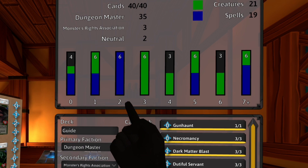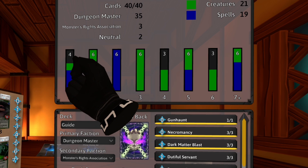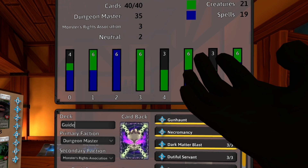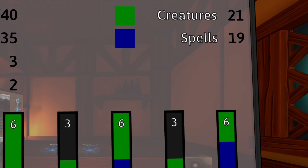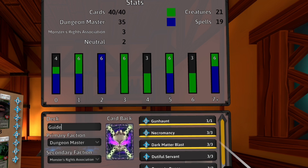These bars right here show you your mana curve. As you can see, the numbers represent 0 mana, 1 mana, 2 mana, and so on up to 7+. These numbers show you how many of each cost — for example, 4 zero-mana cards, 6 one-mana cards, 6 two-mana cards, and so on. The coloration represents creatures and spells: green being creatures and blue being spells.